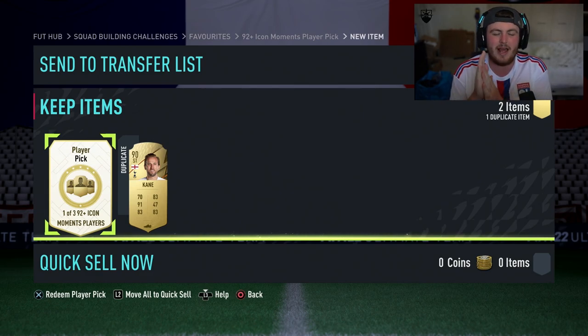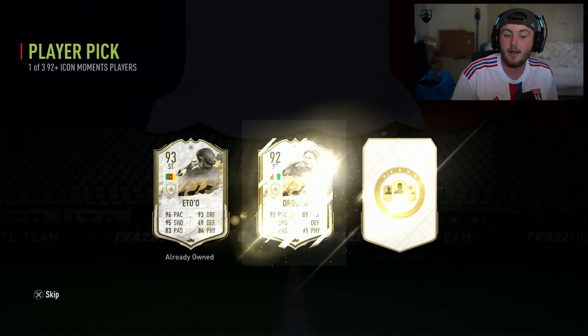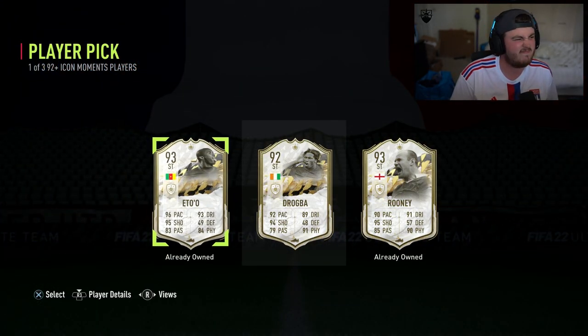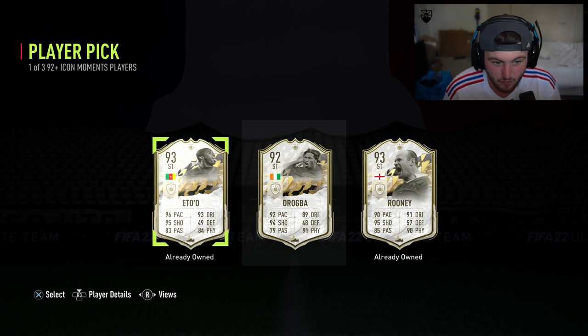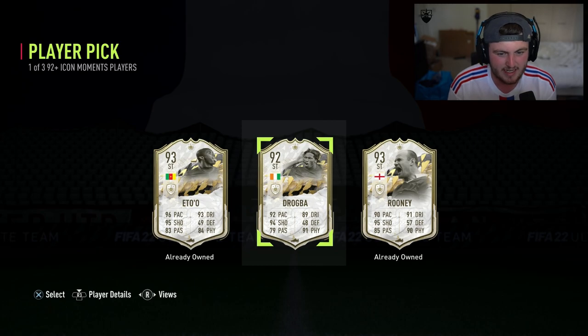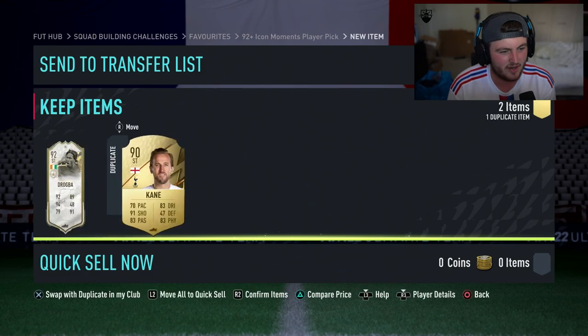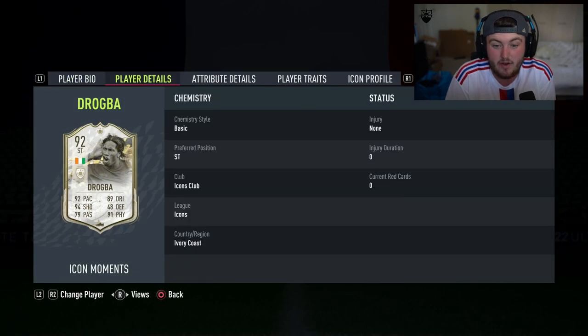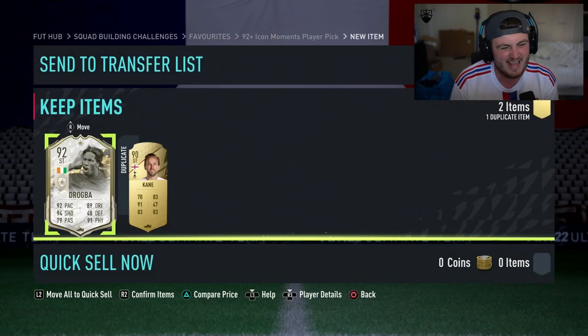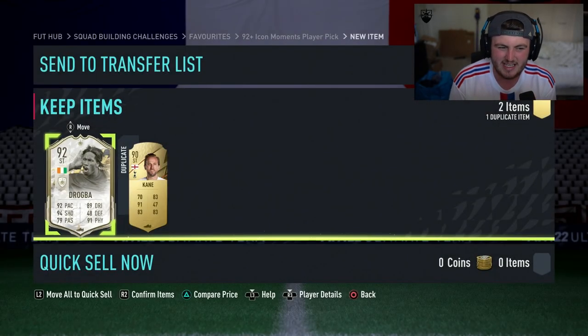92 plus Icon Moments player pick — can we get something good? Not ideal. Eto'o would have been good if we didn't already have him. Rooney would have been good if we didn't already have him. We don't have much of a choice — we're going to take Didier Drogba. Great player in his day. He's worth about 200k. A bit disappointing, really.